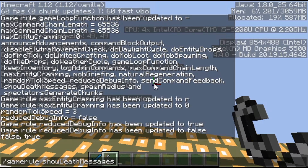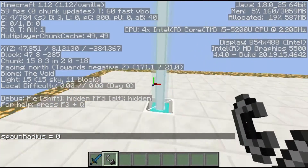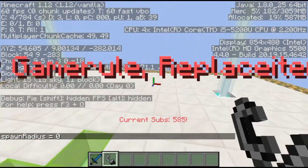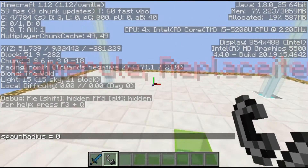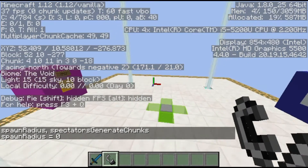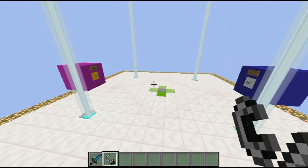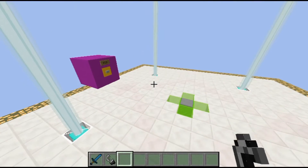showDeathMessages is whether or not you'll see specific death messages in chat — you can turn that off to prevent spam. spawnRadius is the number of blocks in the radius of spawn that players can spawn in — I have it set to zero so they can only spawn on one specific block. spectatorsGenerateChunks is whether or not spectators can generate chunks.